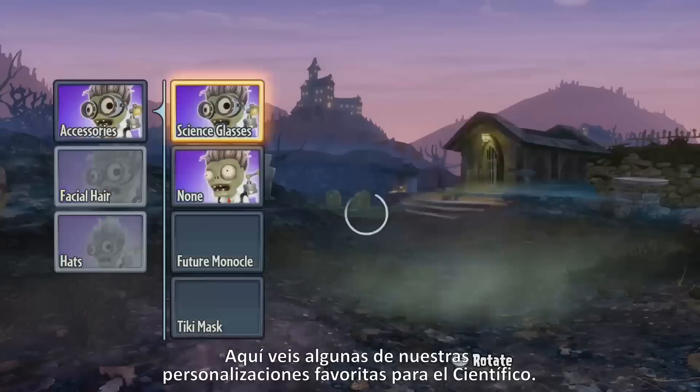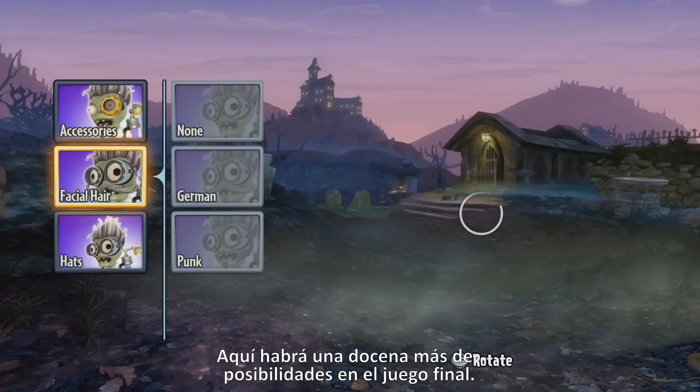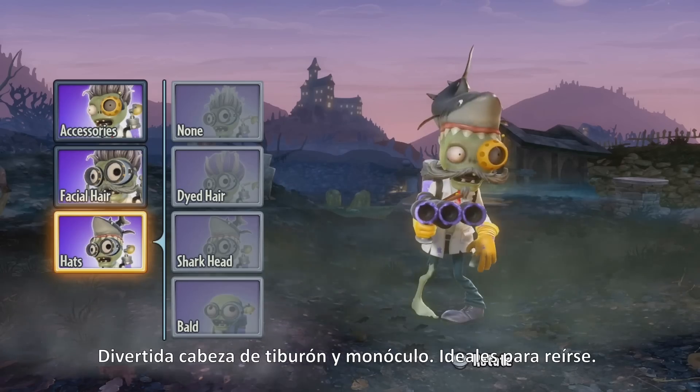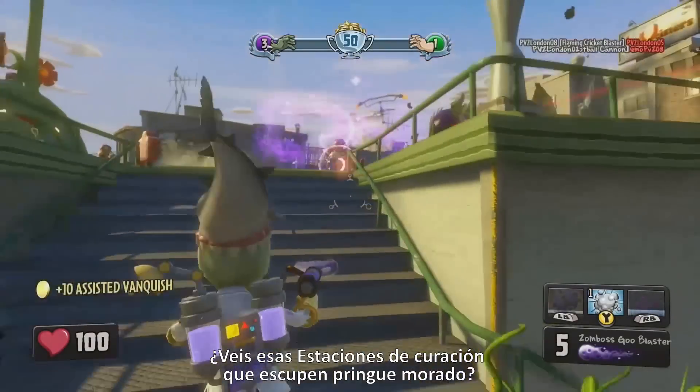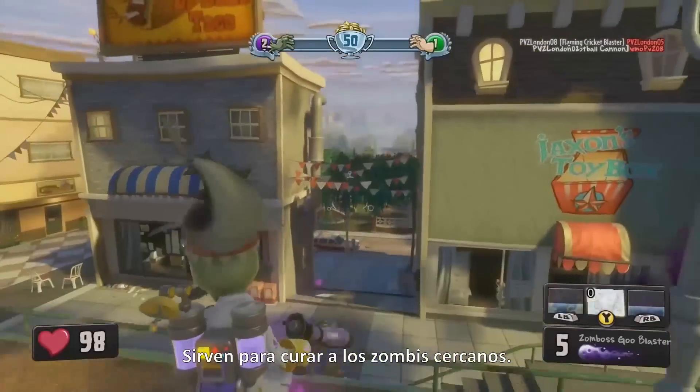Now we're taking a look at the Scientist. These are some of our favorite customization options — there will be dozens more in the final game. Funny shark head and monocle, always good for a laugh. The Scientist is the healer class of the zombie team. You see those big healing stations spewing out purple goo? Those heal any nearby zombies.